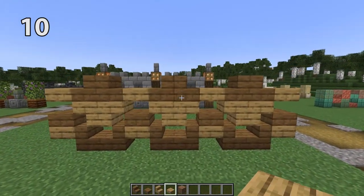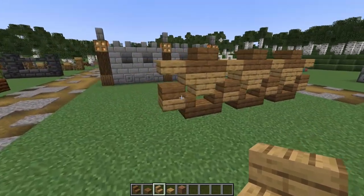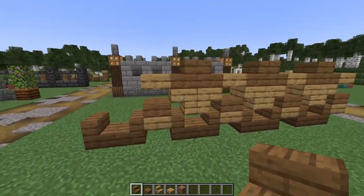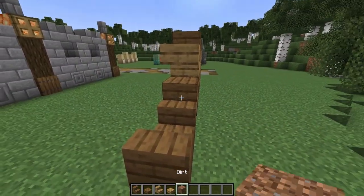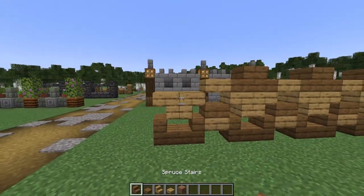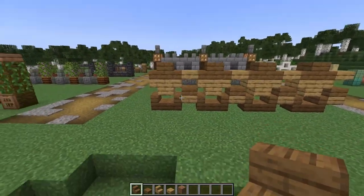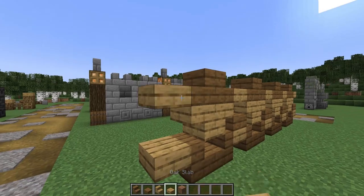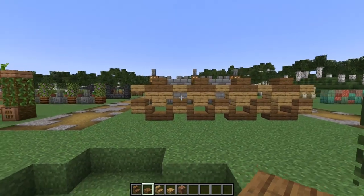This modern wooden two-tone design uses spruce and oak for a real contrast look, but you could definitely switch out these woods for ones that match your build. For the center sections, start with two spruce stairs, then using a placeholder block place some upside-down oak stairs, and then switch back to some spruce stairs to top it off. For the connecting bit that joins it to the next section, place in two oak slabs and then a spruce slab — and you can see how this pattern will repeat.